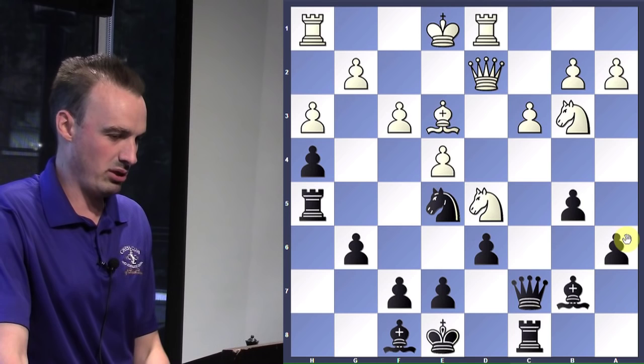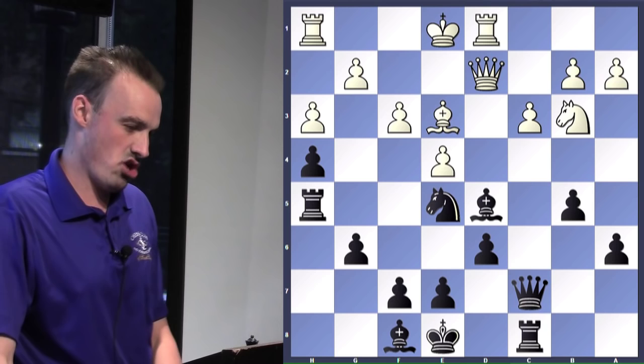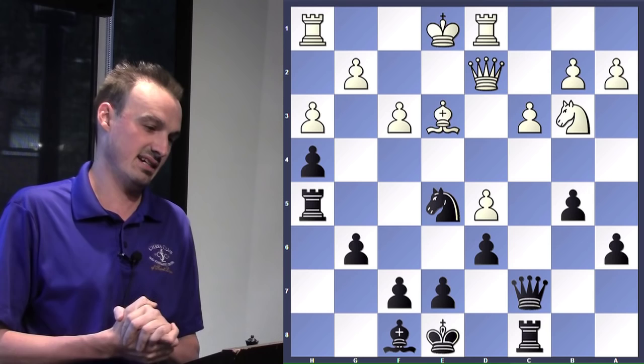White makes a mistake here — he puts his knight where he can get captured, so black gladly captures it. If you're not paying attention, you have to take back with... well, if you take back with the queen, that's trouble too, right? It loses the queen — the knight takes check. But now you take back with the pawn, and now we have a tactic. It's a two-move combination.